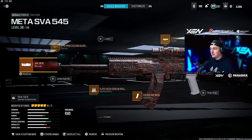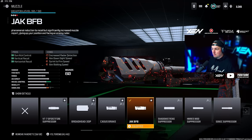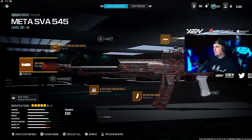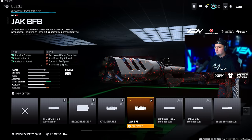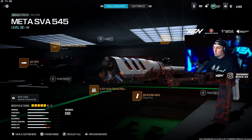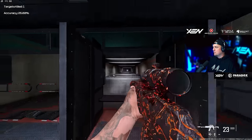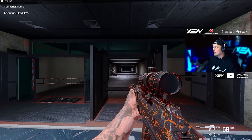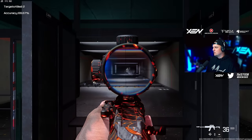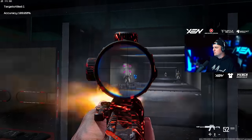Next is the SVA 545. I think this one is now very solid and right up there in the meta after the LMG nerfs and buffs. I'm running the Jack BFB, the STV Precision barrel, High Grain Rounds, the Corio Eagle's Eye 2.5x scope, and the 60-round mag. The main problem before was that on full-auto the visual recoil was pretty tough, but the Jack BFB really gets rid of that. In the firing range it's very low visual recoil, especially at range — much easier to control now. On single fire it still has zero recoil and still shoots two bullets at once, but full-auto feels pretty solid now too.